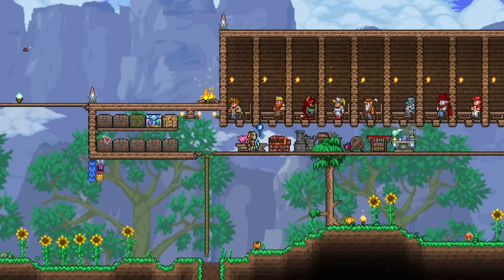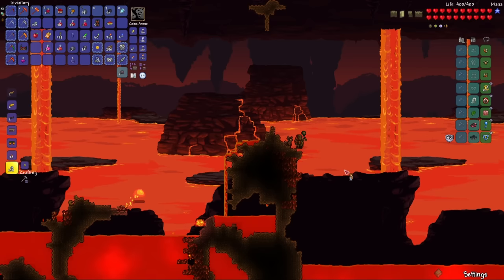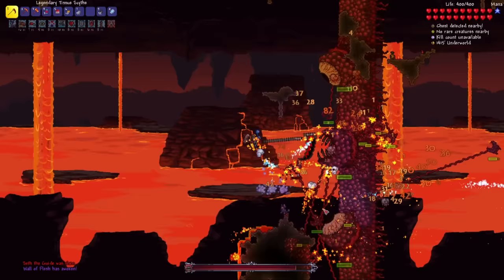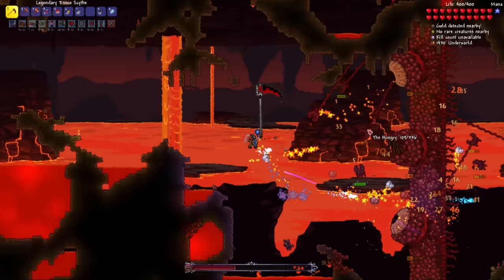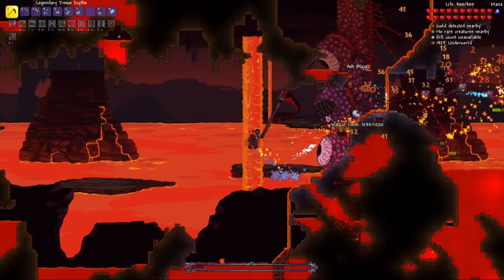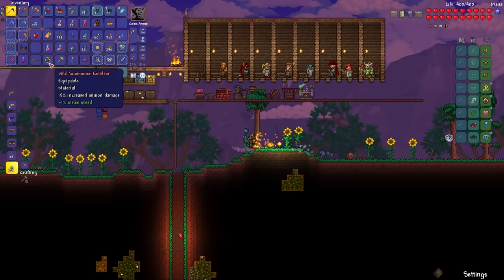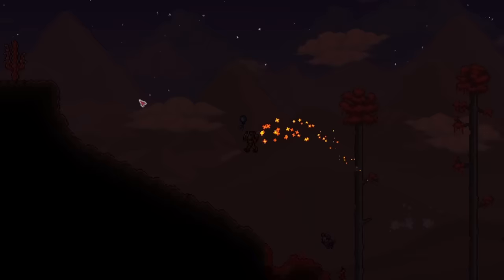I finally made it to the end of the world — here we go, three, two, one. I do have some pretty decent knockback, so I don't really have to worry about the Hungrys getting close to me. It's already down to more than half health. Kill it, kill it, kill it — there we go. Easy peasy. Unfortunately, we did not get the Warrior's Emblem. Now that I'm in hardmode, let's go back to the Crimson and use our Pwnhammer to break some altars so we can start mining the hardmode ores. We're getting Palladium, Mithril, and Adamantite.